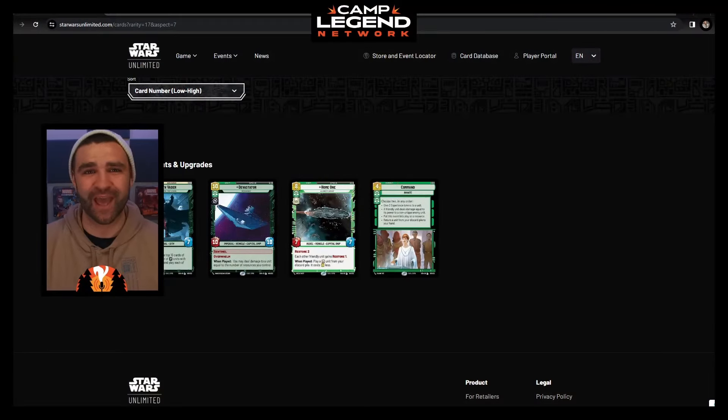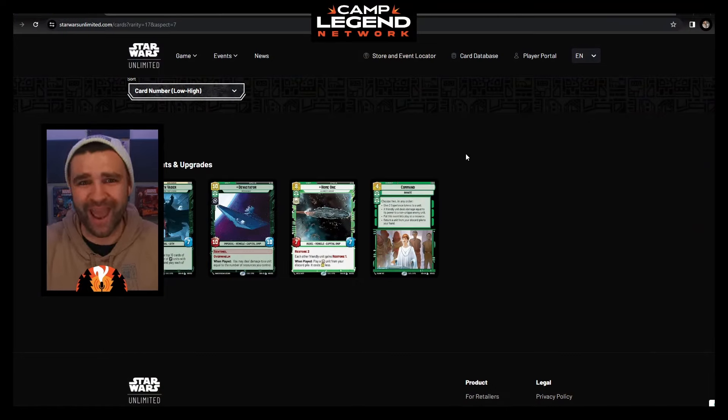Hey campers, welcome back to our channel. My name is Mark and you're here for coffee and card games. So grab yourself a hot cup of joe, have a seat, and let's chat about Star Wars Unlimited. We've been working our way through, rating, and discussing every card coming out in the first set launching for Star Wars Unlimited, the Spark of Rebellion. We're currently making our way through the command cards, the green faction, and we are on the last set — the legendary cards.